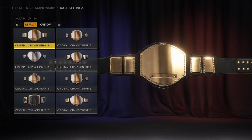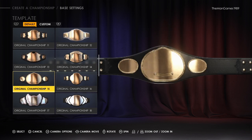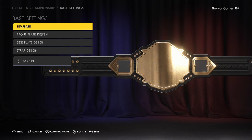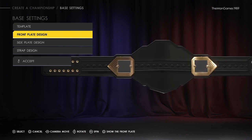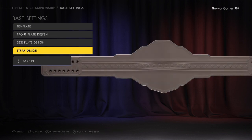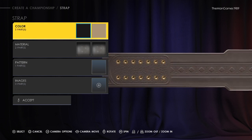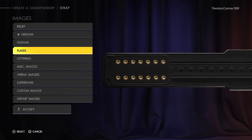We're looking for the template of the NXT championship, and it is there. Then going down to front plate design, we just want to press square and remove that. Then down to side plate design and press square again to remove that as well. Then click accept, and now we're going into the strap — we're going to leave that as is.